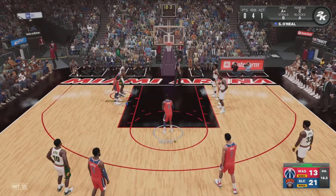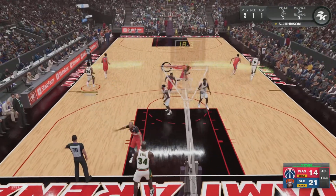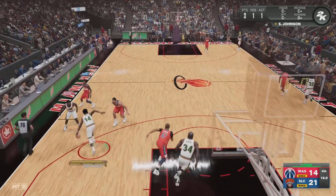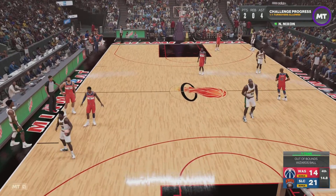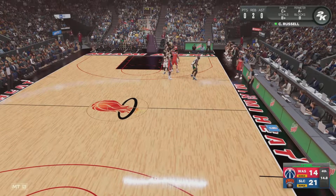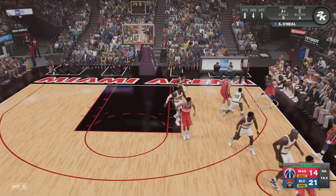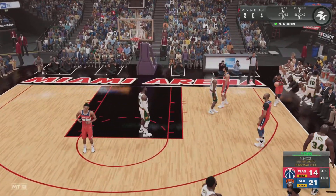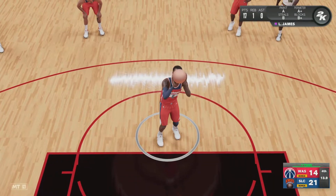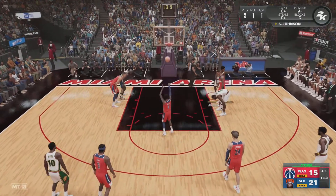Make those free throws. It helps if you can hit them — he gets the second one and that narrows the gap to seven. Turn it over so they can't make free throws. Give it to someone like Bradley Beal — we've already made like four free throws fast doing it this way.